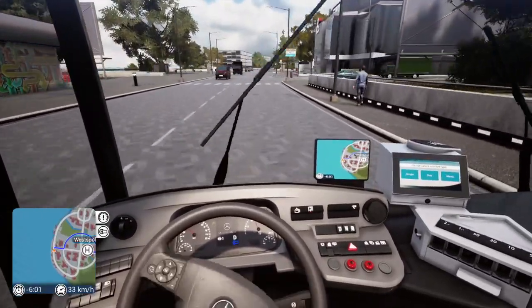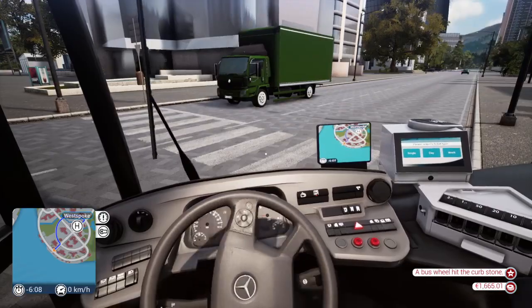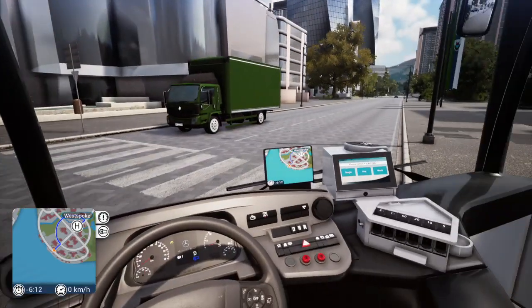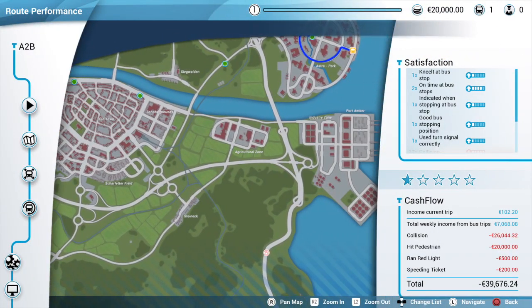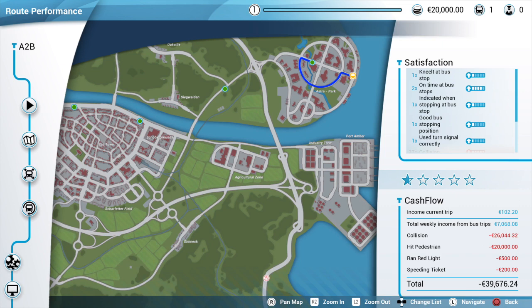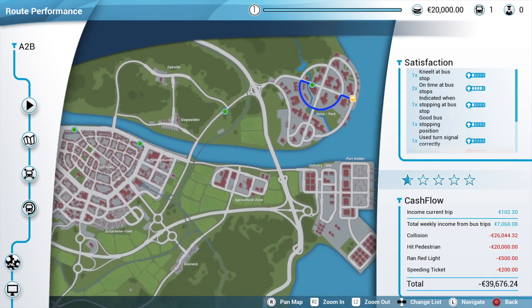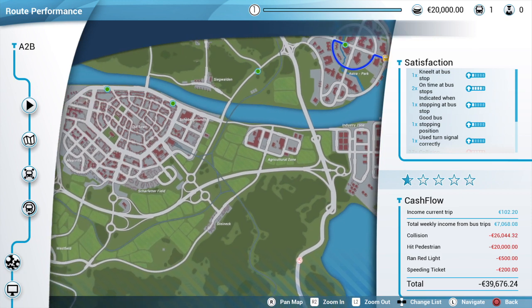That's the main thing I'll have trouble with. There's a lot to learn with simulators inherently — and I crashed into a post. We'll see if I can get the hang of it. Look how much money I've lost — I started and I've lost 39,000 euros on this trip! I lost 20,000 just for hitting pedestrians. Only 500 for running a red light!